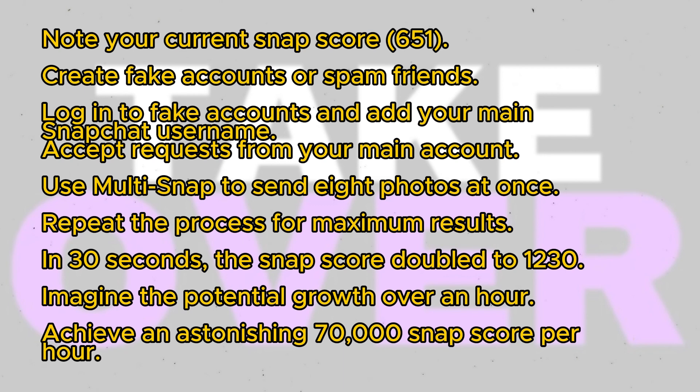Here's what you'll do: create multiple fake accounts or spam your existing friends. To create a fake account, click on the gear icon, log out, and then sign up with random details. Once logged in, add your main Snapchat username. After adding yourself, log out and accept the request from your main account.